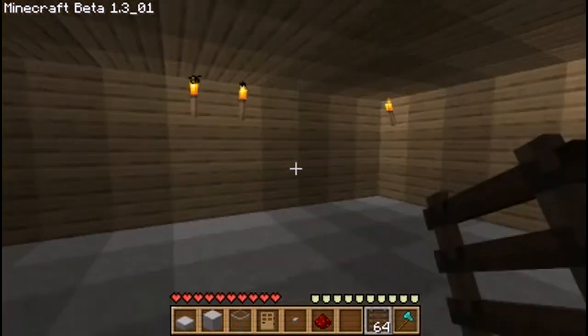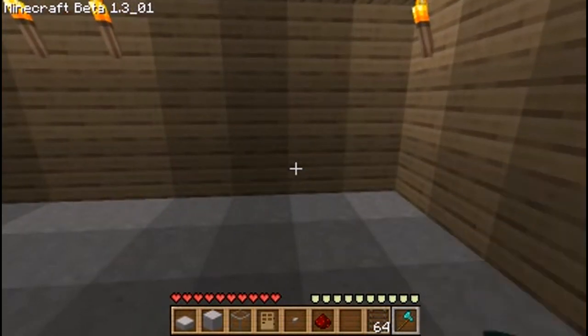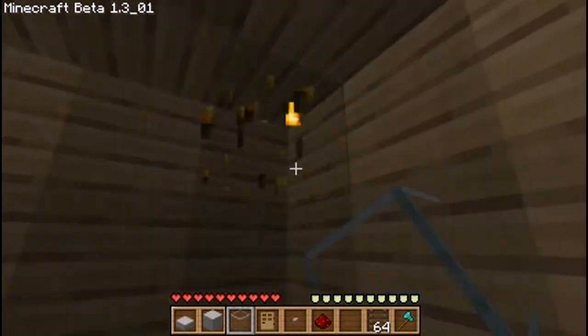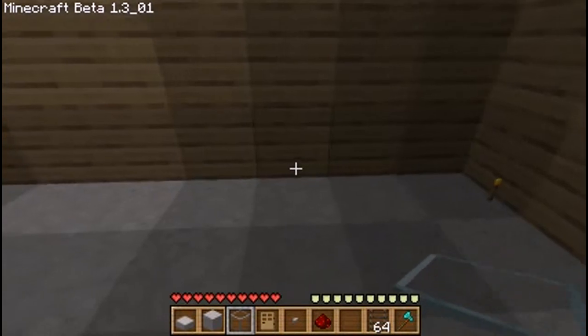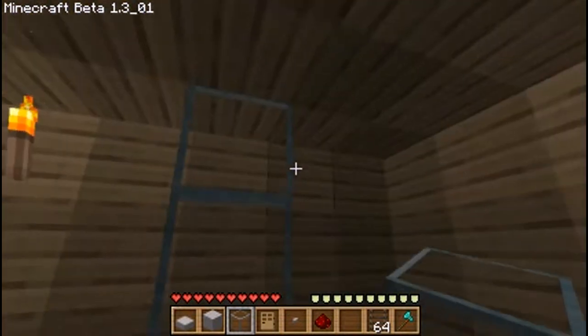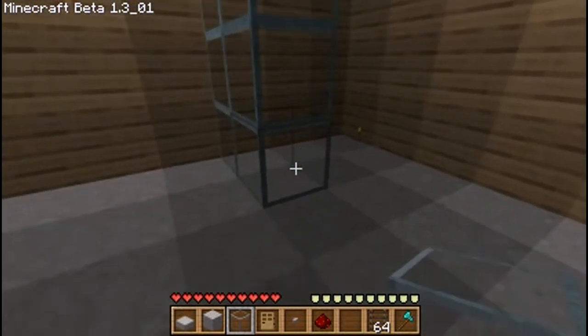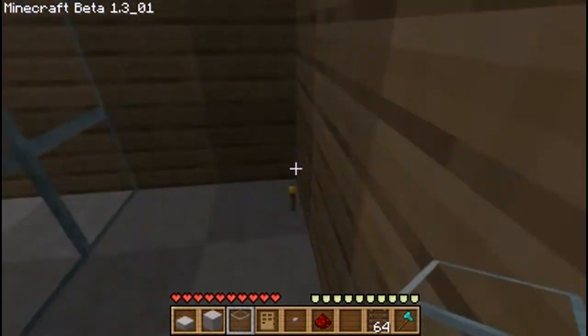First we're going to make what's called a shower, and you're going to want to build it up against the wall so you can put a button up against the wall. You want to make it three by three wide, and normally I like to make it three high, but you can do whatever you want. Just build it three high and three out, then do the same thing to the other wall.